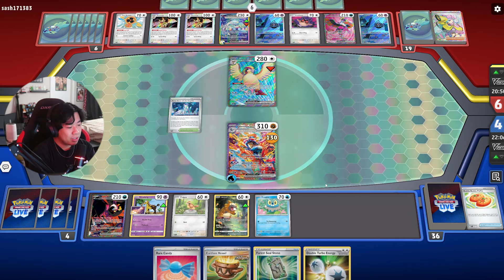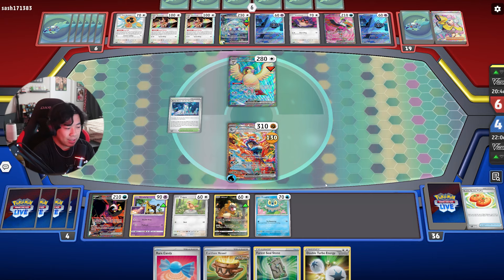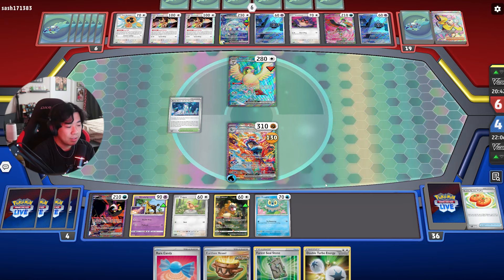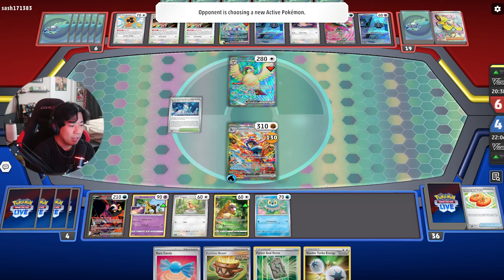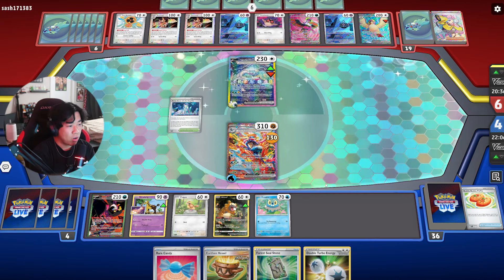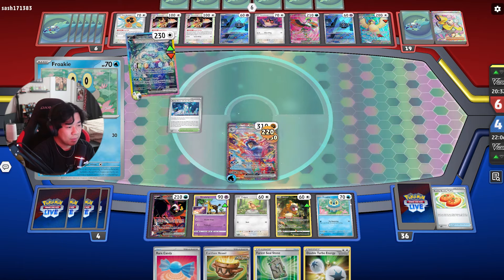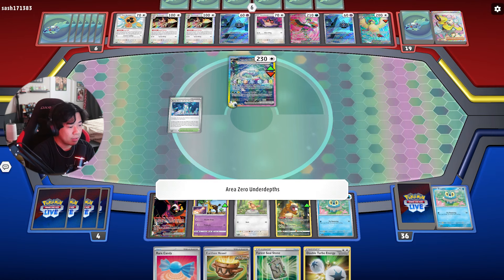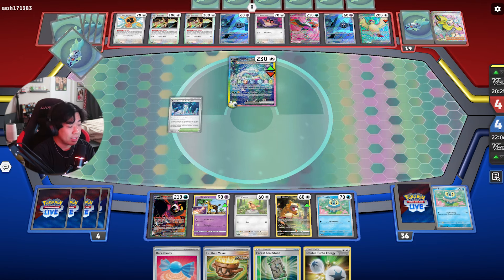They're Iono-ing us, which is pretty sad because I have the Bibarel and Pidgeot in hand. But then we got the Forest Seal Stone but don't have a V in play. Our hand's kind of dead, but if they knock this out we do have Fez to draw, so we're not in the worst situation. We just need to hit an Arven. Definitely going to promote the Froakie up here and pretend like we can attack next turn.